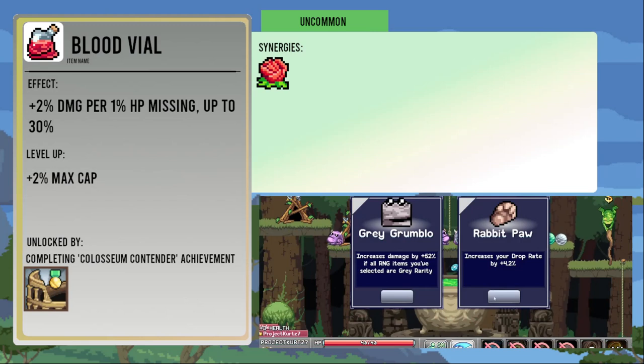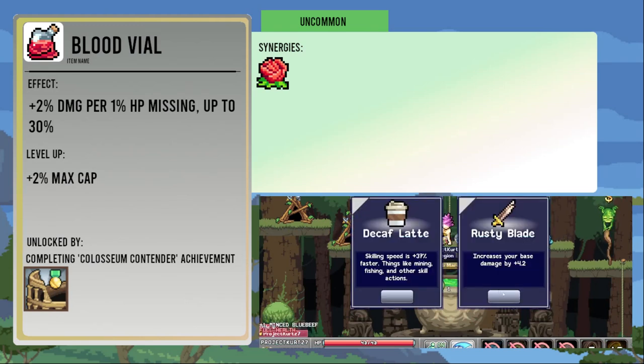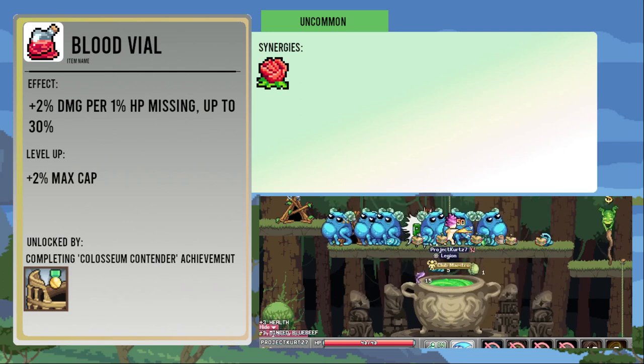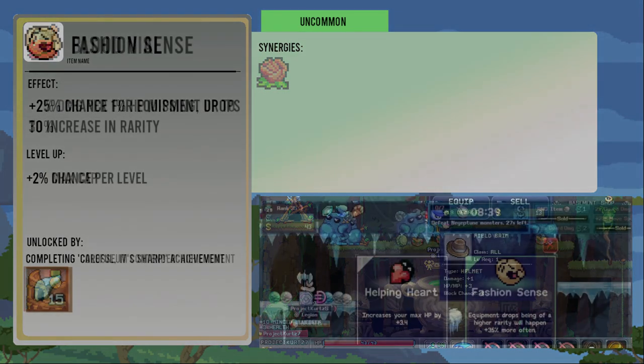The Blood Vial gives you a two percent damage bonus per one percent HP missing, to a maximum of 30 percent damage. Each level up increases that cap by two percent. It can be a decent added damage multiplier along with other items, but generally it doesn't make or break a run.